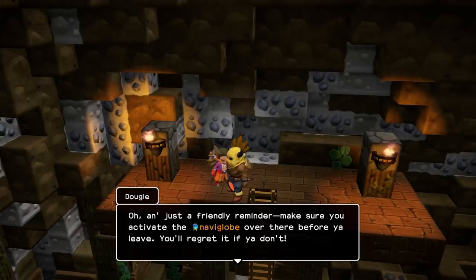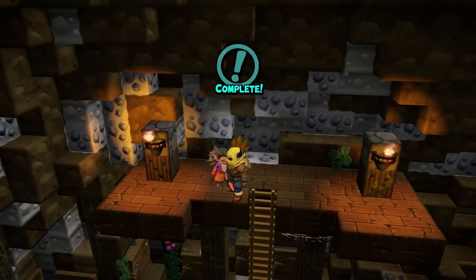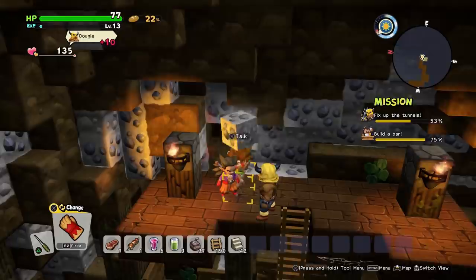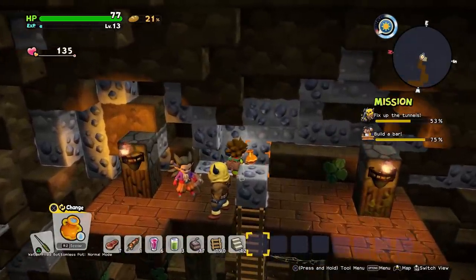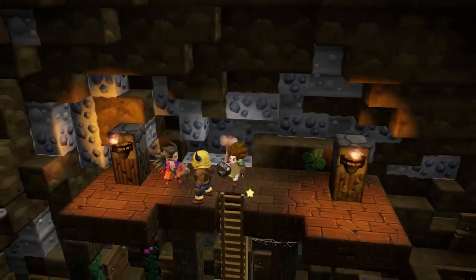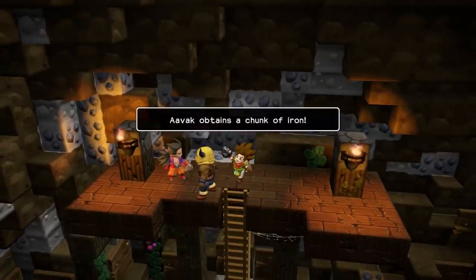Just a friendly reminder — make sure you activate the Naviglobe over there before you leave. You'll regret it if you don't. Slow, but I can do it. Avaac obtains a chunk of iron.